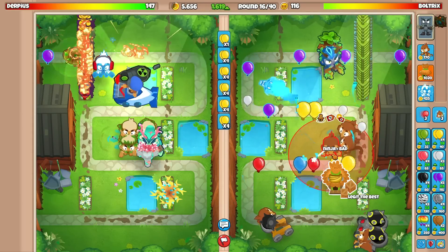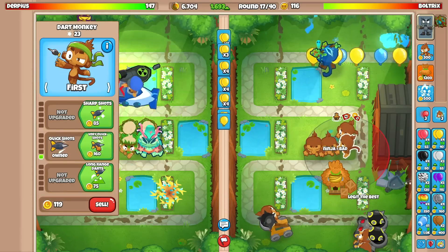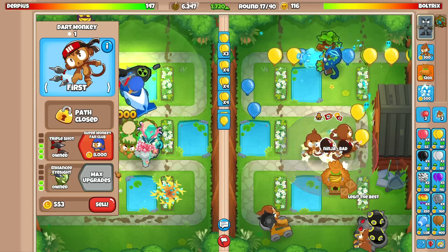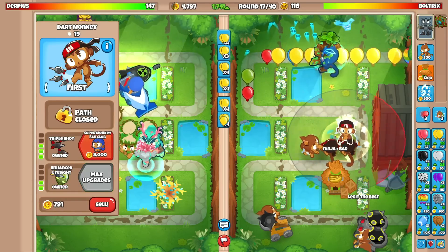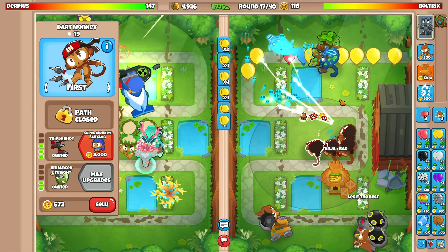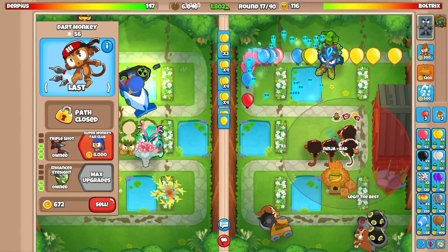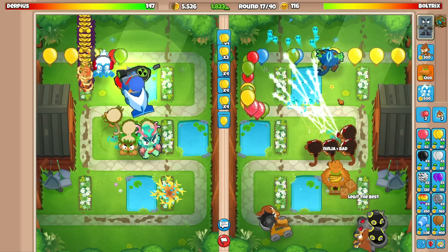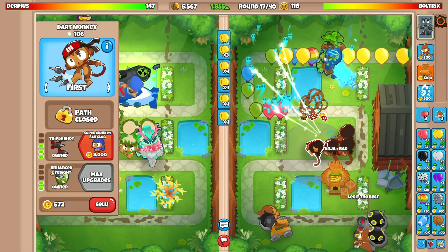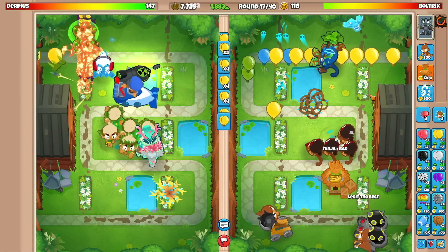He just stopped eco-ing so he's got to be sending something. Let's go for the longer range upgrade on the bottom path — I'll set two of these to strong and the rest to first. If worse comes to worst, I could sell a juggernaut and go for a fan club, then possibly tire boost, but I don't think that'll be necessary.